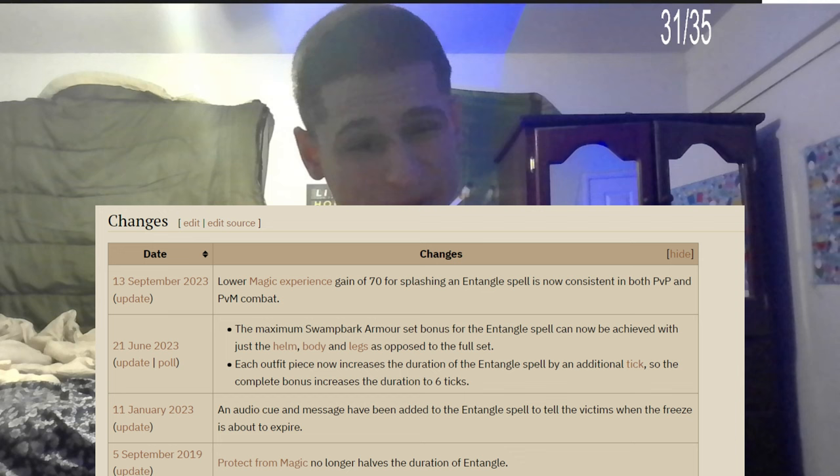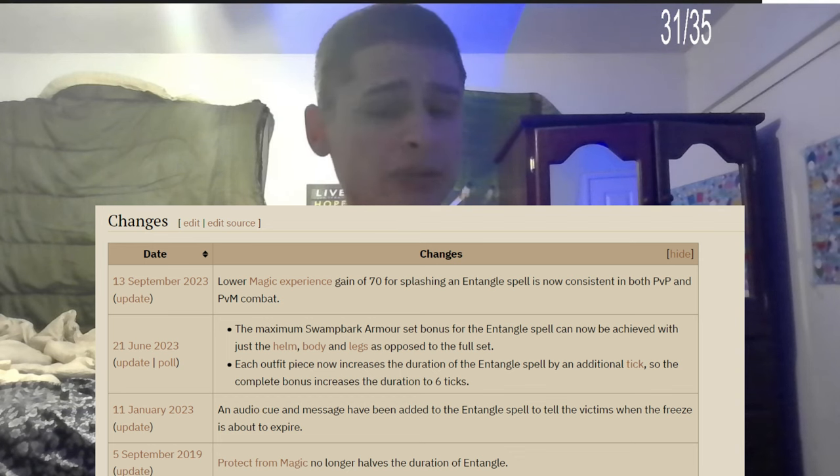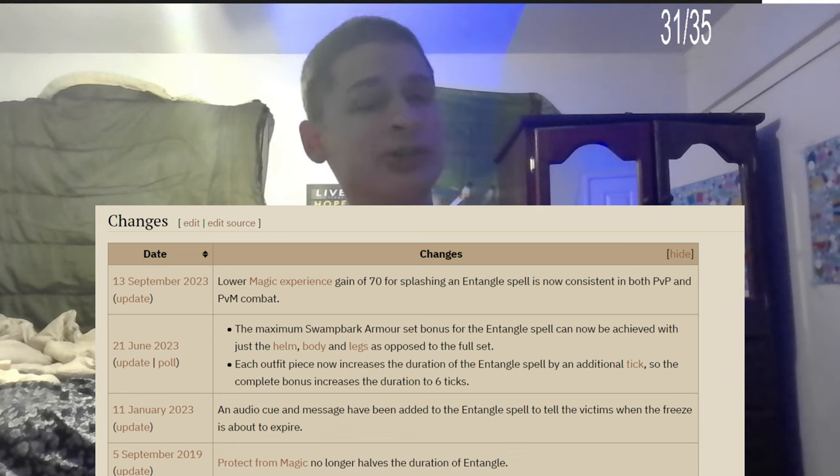Does anyone remember that? On January 11, 2023, an audio cue and message were added to Entangle's spell to tell victims when their freeze is about to expire. That's still available, but I think if you have your game on filter mode, it doesn't even show — I always have my game on filter mode and I don't remember seeing that.